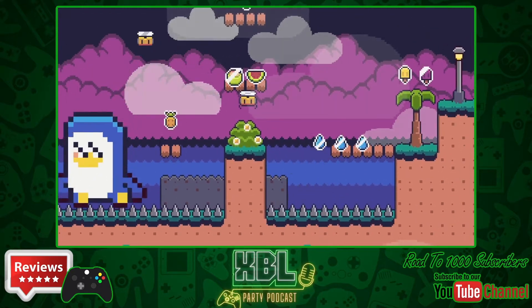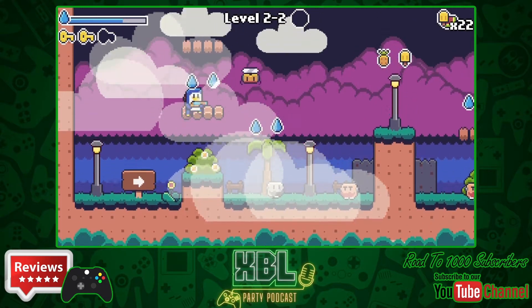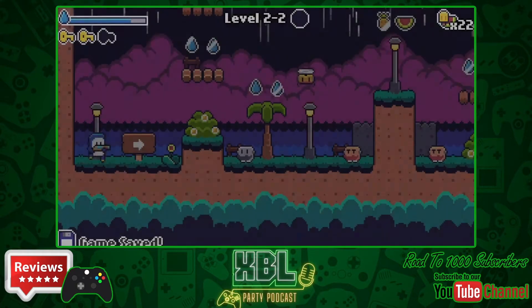You need to collect keys in each of the levels. Collecting three keys allows you to unlock a chest, and in that chest are special coins. You need to collect enough of these coins in each of the zones to enable you to take on the boss.